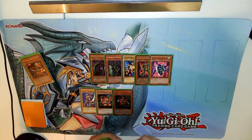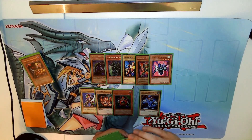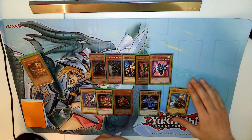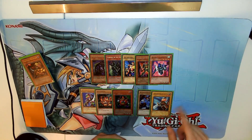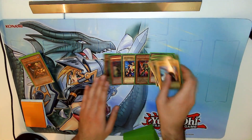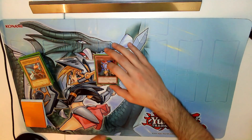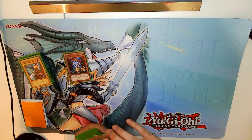For the lower levels we have Battle Warrior and the Swordsman of Landstar. Just always roll the Graceful Dice with the Landstar and you should be good. And then we have Copycat as the last one for those smaller guys.